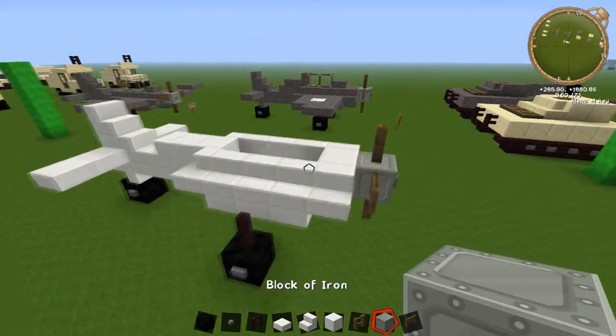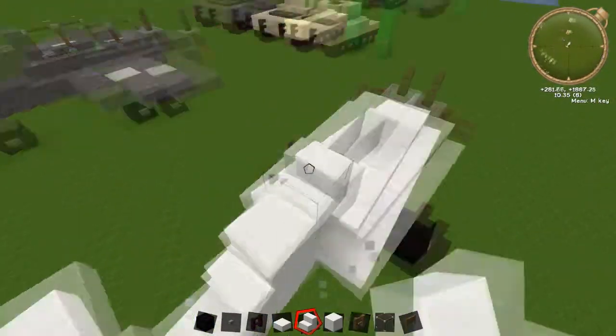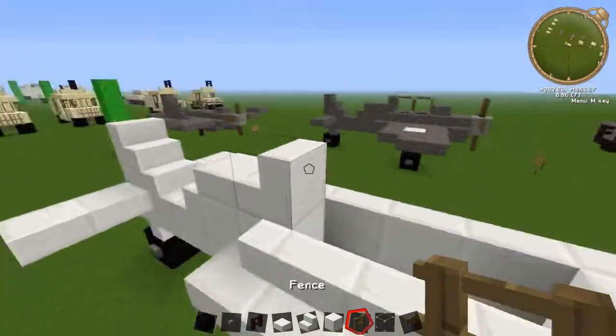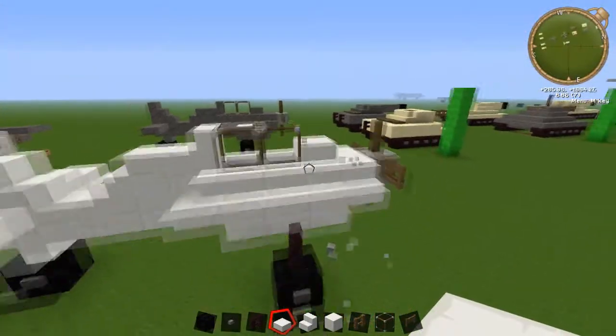We've only got a little bit left to do. On the top of this part place a slab and a stair on the back, just like that. Then place two pieces of glass and cover up this part with a slab there, and we'll finish off the wings.